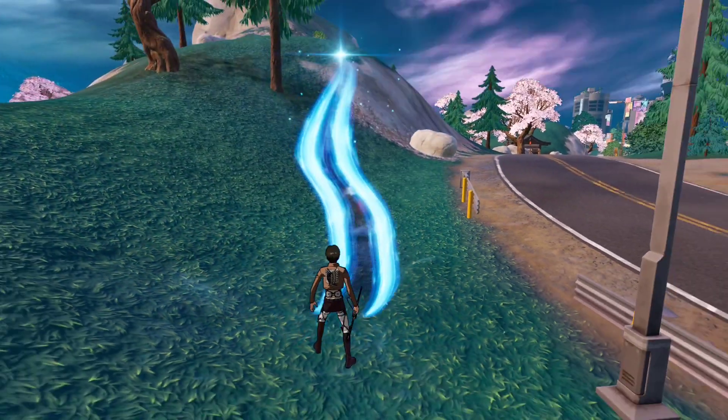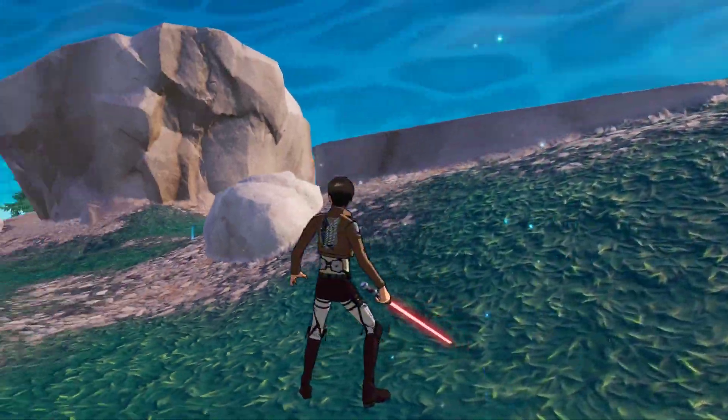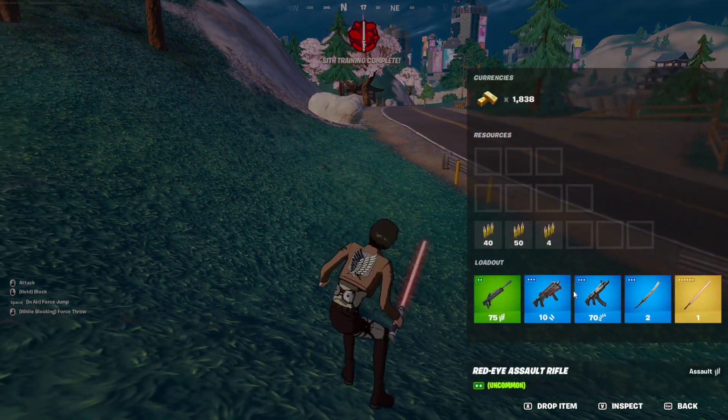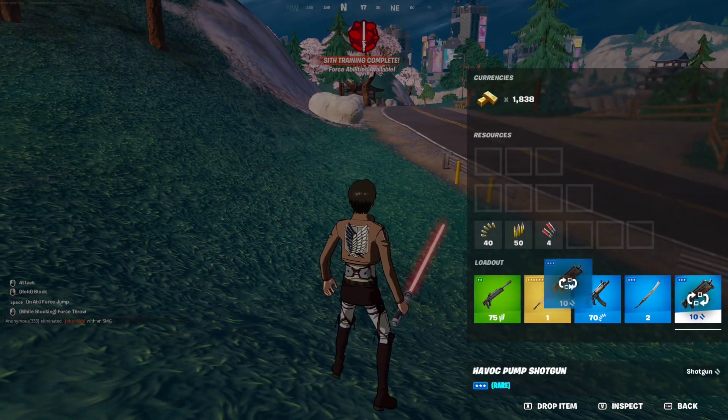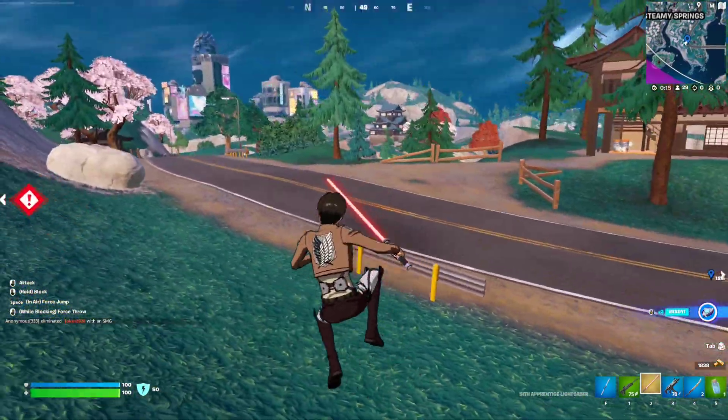There we go. So this should give us the rock throwing ability. Nice, here we are. Let me actually swap this here. I'll throw this away. And release. So when you equip your lightsaber like this, while blocking, just force throw — so just block and then throw.